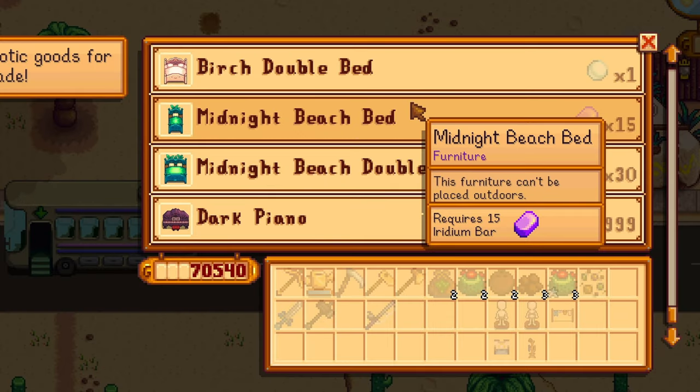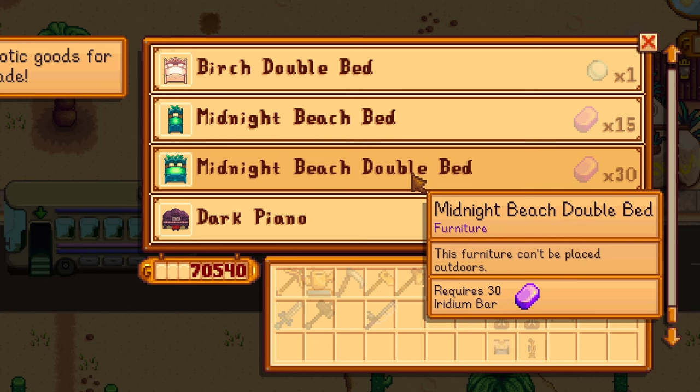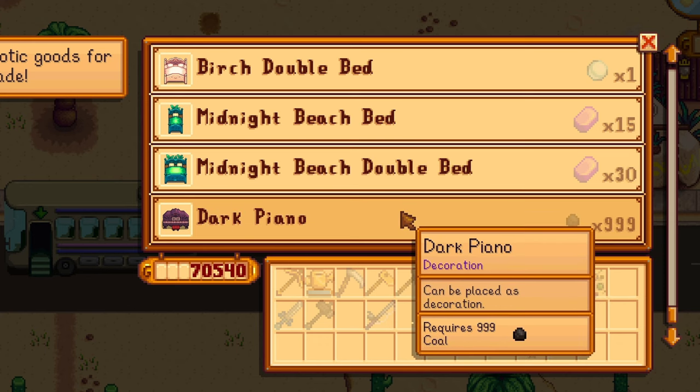The desert trader has new shop items. You can now buy two variants of the new midnight beach bed option and a dark piano.